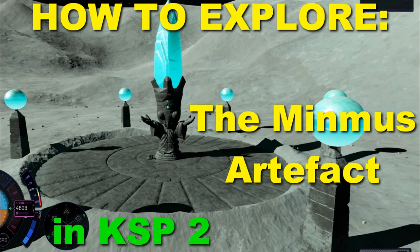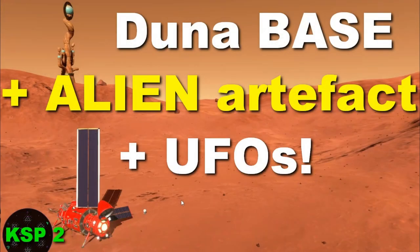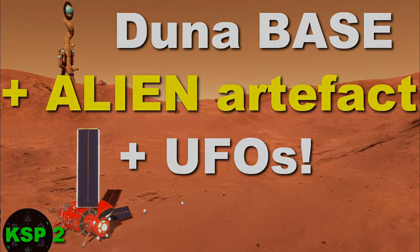Welcome back everybody, I'm OG and today we're carrying on with our missions to the alien monuments, specifically the artifact on Tylo. This is the third in the series - we've been to Minmus, seen that artifact, been to Duna, seen that artifact, established a base there, and saw some UFOs. Great video if you haven't seen it, but today we're going to Tylo.